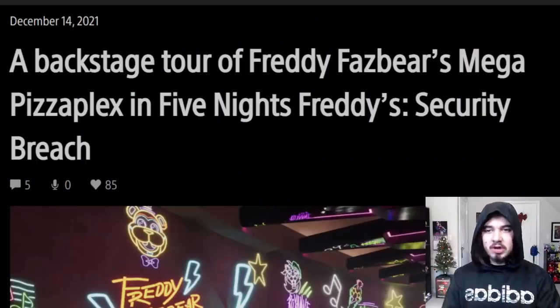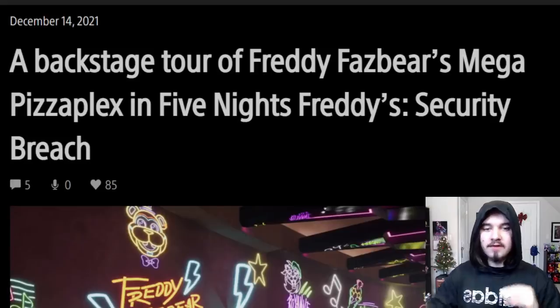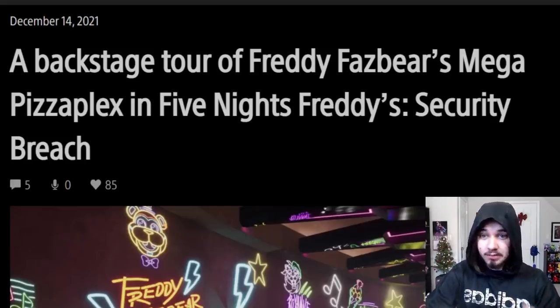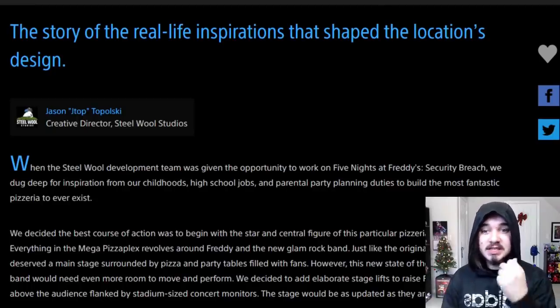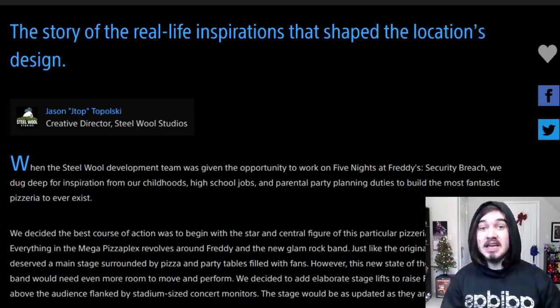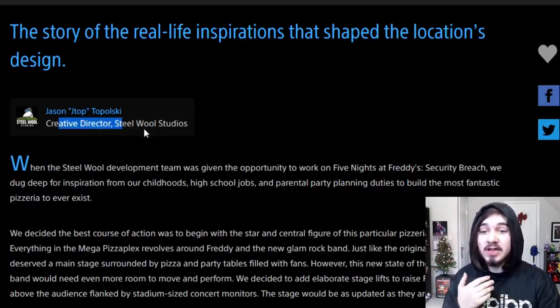So now let's take a look at the blog itself. This is the brand new blog post. It's called 'A Backstage Tour of Freddy Fazbear's Mega Pizzaplex in FNAF Security Breach: The story of the real-life inspirations that shaped the location's design.' This is by Jason Toplowski, a.k.a. JTOP. He works at Steel Wool Studios and is the creative director.